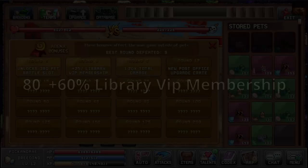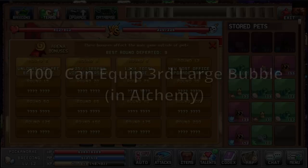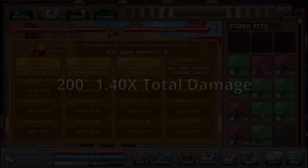At round 80 we get a 60% VIP library membership. At round 100 we can equip a third large bubble — those are the large bubbles you have in the alchemy. At round 125 we unlock the sixth pet battle slot. At round 150 we get 20% line width for all players. At round 175 we get two times monster cash, and finally at round 200 we get 1.40 times total damage.